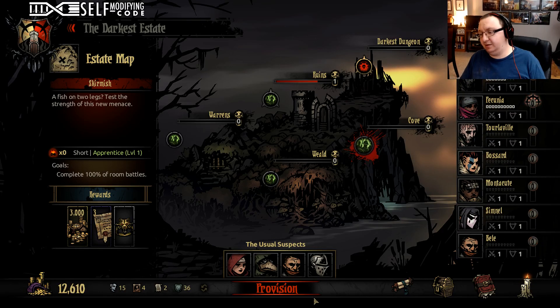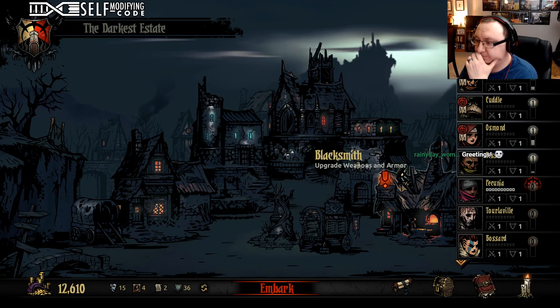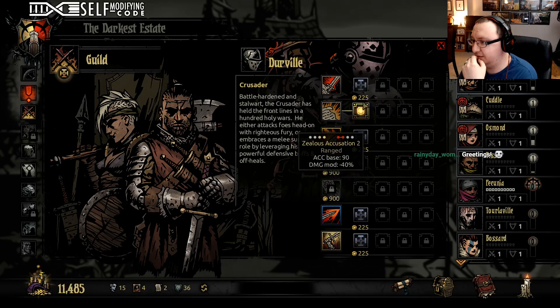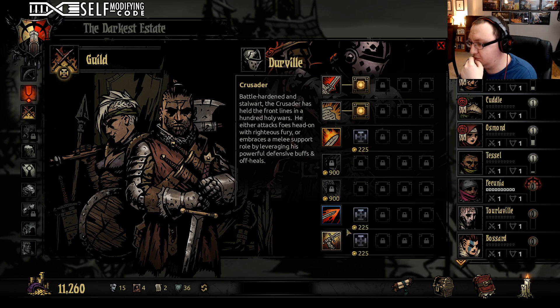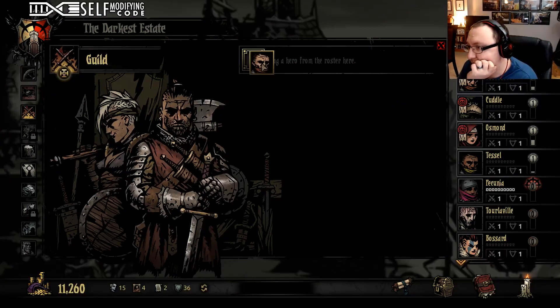Let's go back out to the city map now that we have a party, cause then it'll auto-sort our party to the top. Let's start upgrading some people. You need Zealous Accusation — you need it, you gotta have it. We're not gonna upgrade that cause you can't use it.